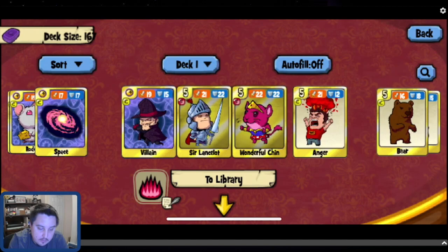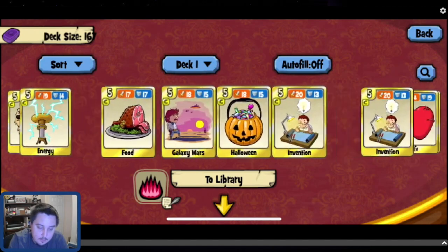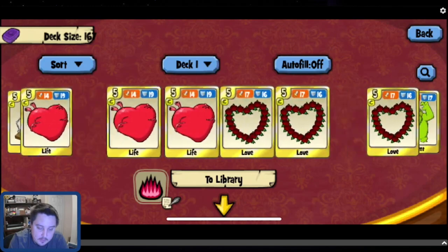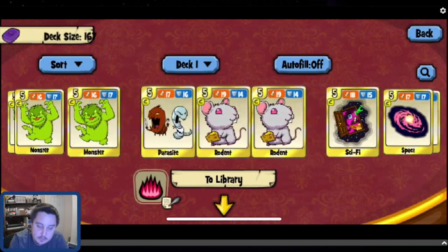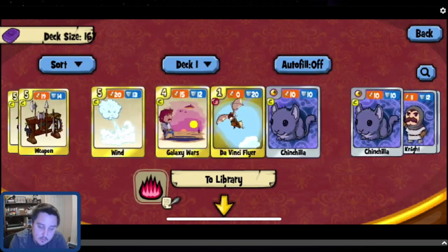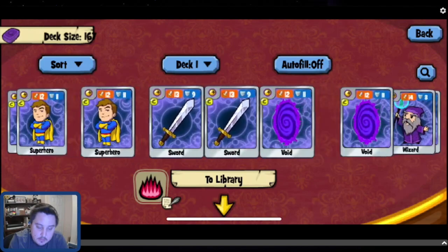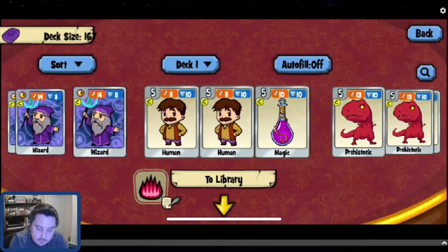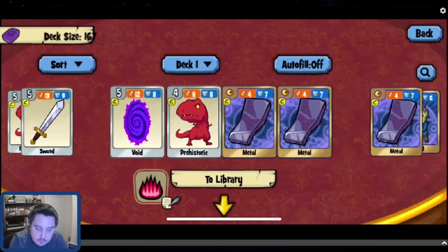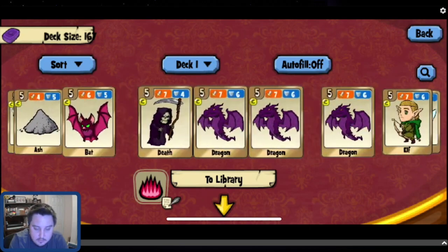Gold combo cards that are fused, unfused gold final forms, unfused gold combo cards, then silver fused, a couple fused silver combos, unfused silver combos, bronze fused, bronze unfused — and that's about it.